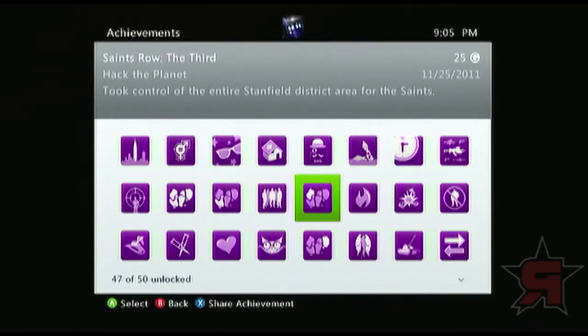Hack the Planet is to control the entire Stanfield District, which is the district where the Deckers are at. Pretty much you have to get every little thing — every activity, every drug item, blow-up dolls — and then find every gang operation. Gang operations are a little bit harder because you actually have to look for those. Some will display on your map, some won't. Once you get everything sorted out on that island and there's just one blank square left that's not purple, you just cruise around looking for every nook and cranny until you find the actual gang operation.